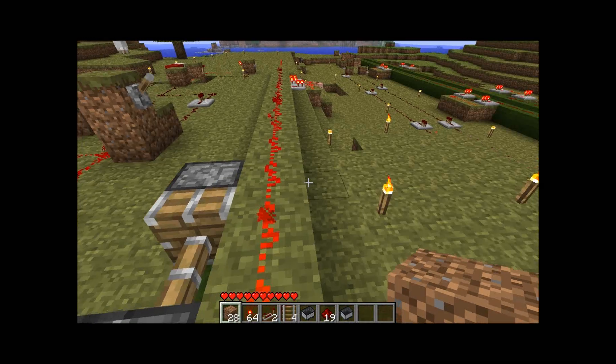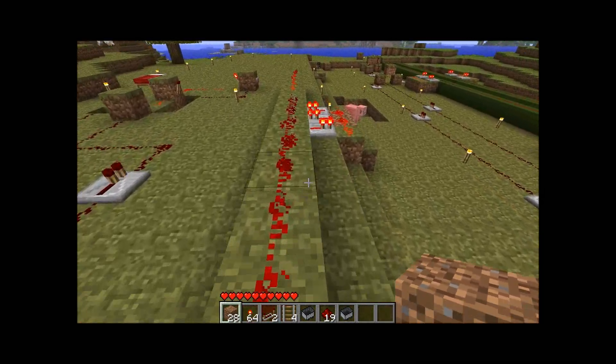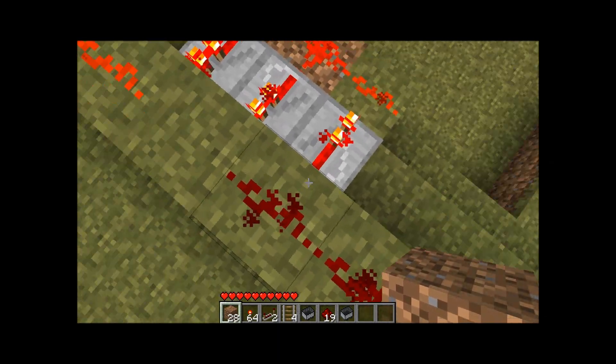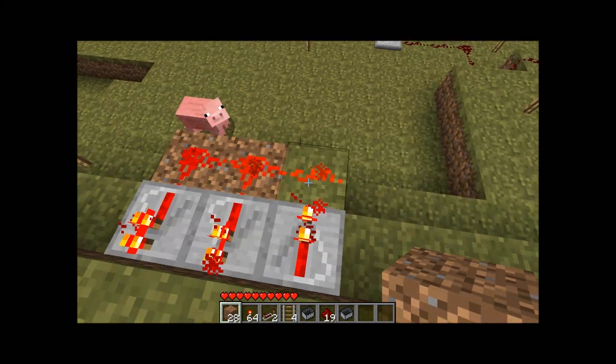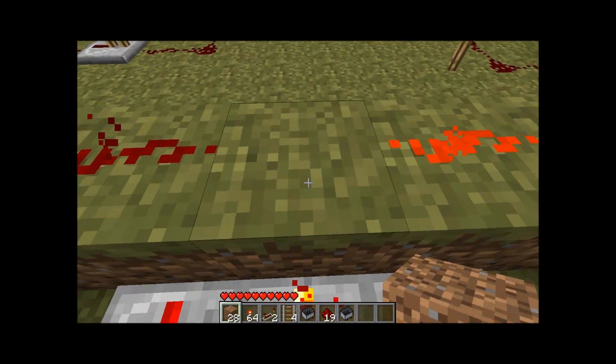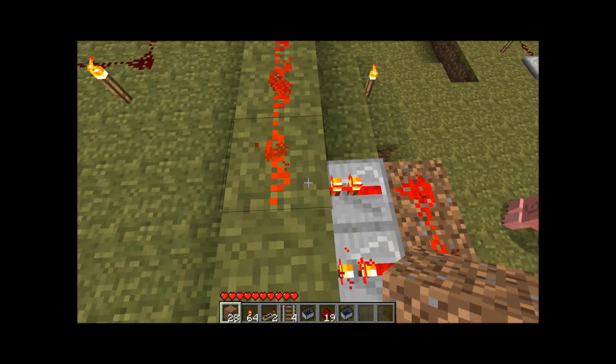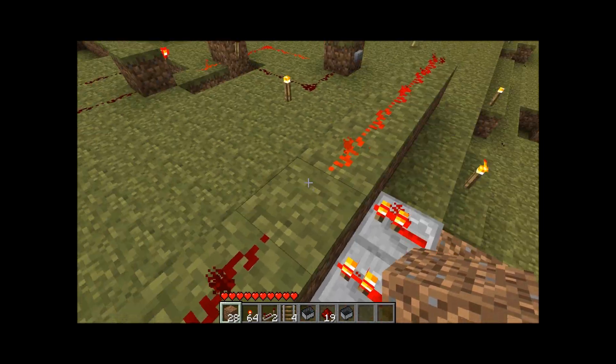He figured out how to make it go on one rail using this repeater, which consists of this going out to here, this powering this block, and then this going back. No redstone on top of this wire though, just so it doesn't go over.